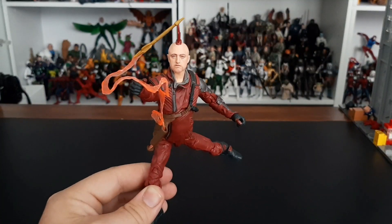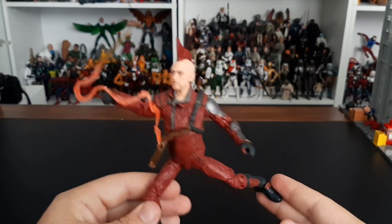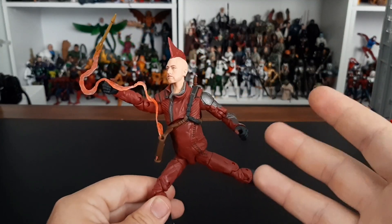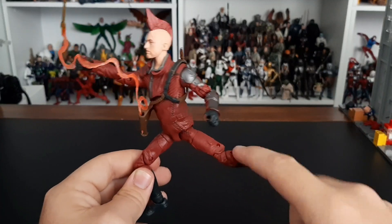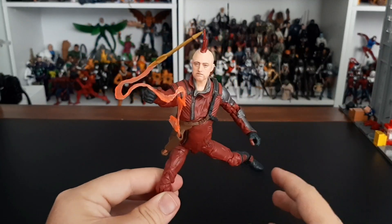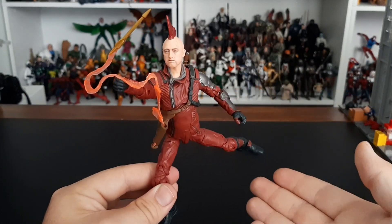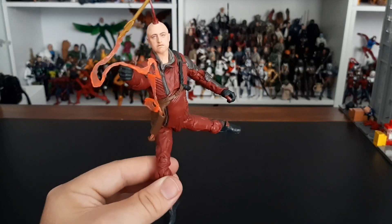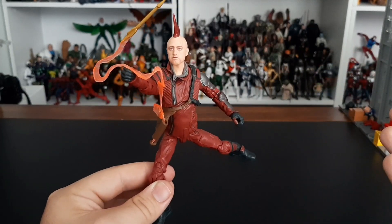Coming in at number 7 is Kraglin. Great figure, great likeness on that face. He comes with the knife sheath and this little Yaka arrow accessory. I kind of wish he had some interchangeable open hands, and my other complaint is the kind of wobbly joints he has — these particular joints are kind of thin and wobbly, not the best. Still a very serviceable figure that represents Kraglin very well. He gives us his Ravager gear, and if you wanted to, you can always swap this head out and make it a different Ravager for the collection. It has potential — definitely not a bad figure overall.